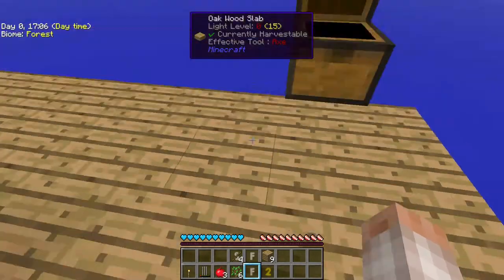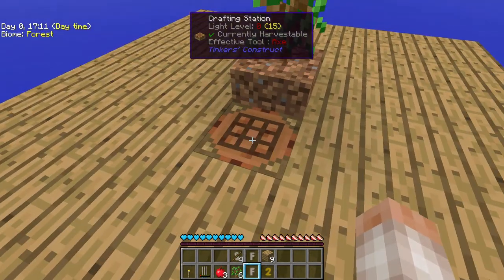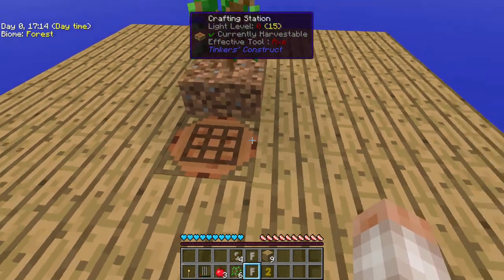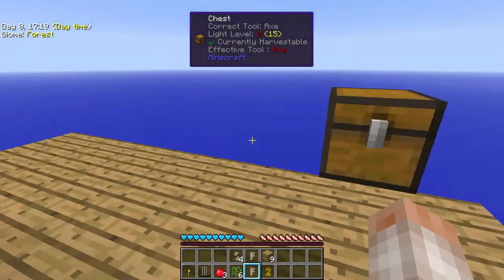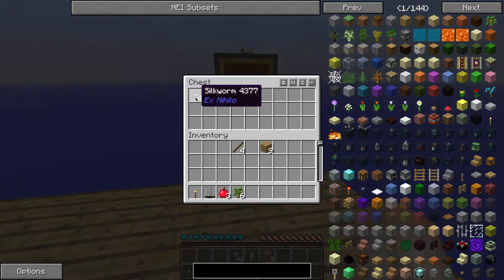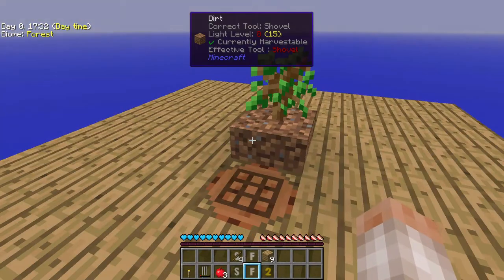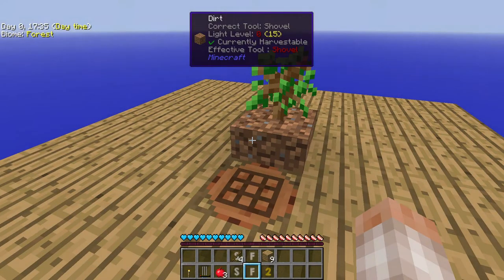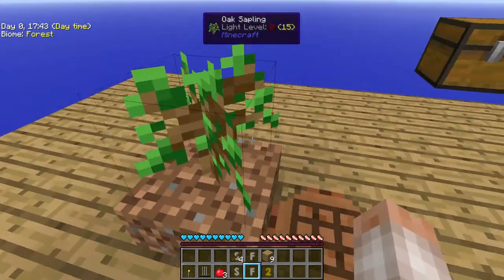The first thing I actually build besides a platform - well, the first thing which happens to be the third thing - is a chest. Mainly because if I fall off the world I don't want to lose the silkworm or a backup sapling. I don't even need to carry my saplings right now, but a backup sapling is a necessity.